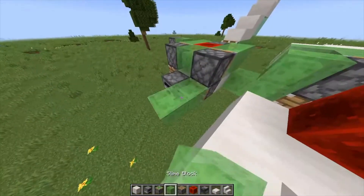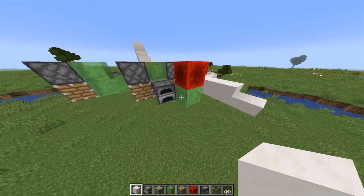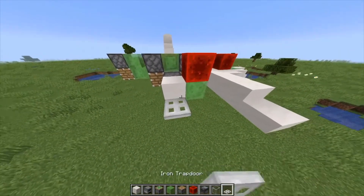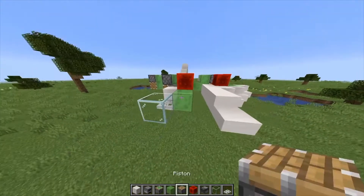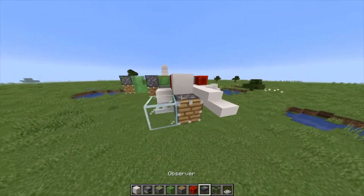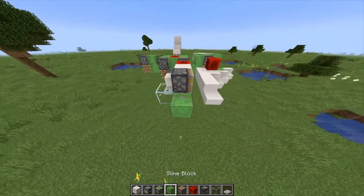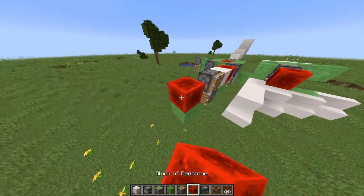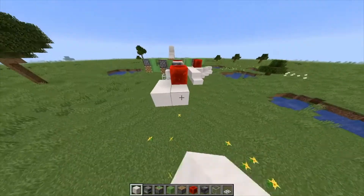Then you want to do slime block, redstone block, then block, then trapdoor, then glass, then slime block, and block, and piston. Then you want a piston facing sideways, then slime block, redstone block, and then block, block, block, block, block.